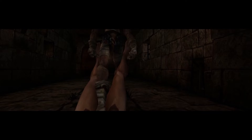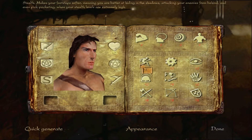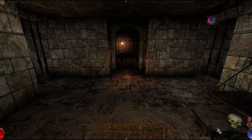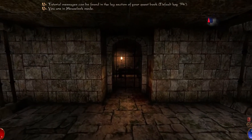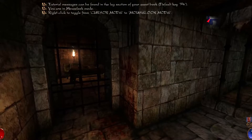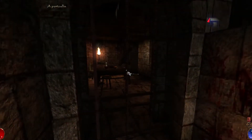Arx Fatalis is a first-person action RPG. When the game begins, you are given the opportunity to customize your character's stats and skills before being unceremoniously thrown into a goblin prison. From there, you start the game with no weapons, armor, equipment, or even memories of who you are or how you got there.